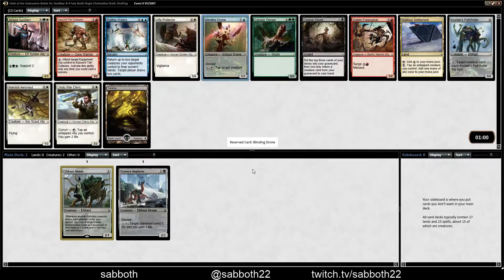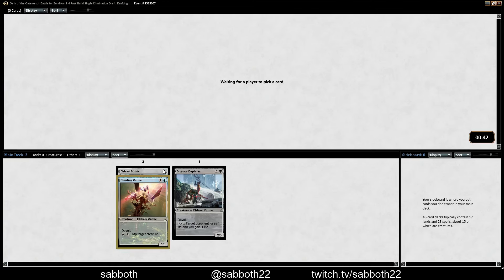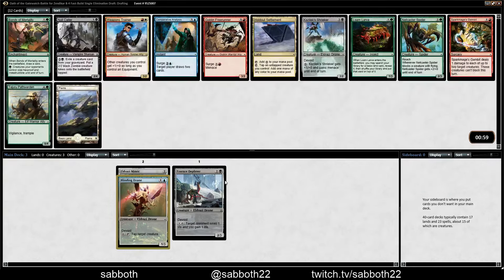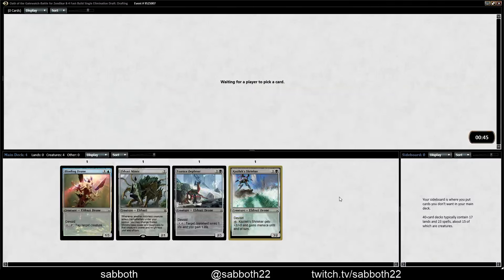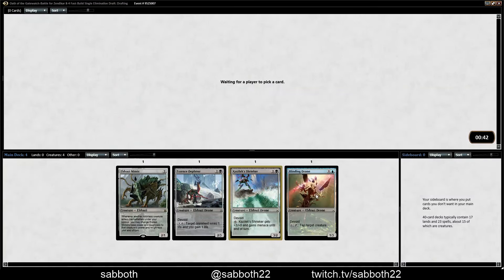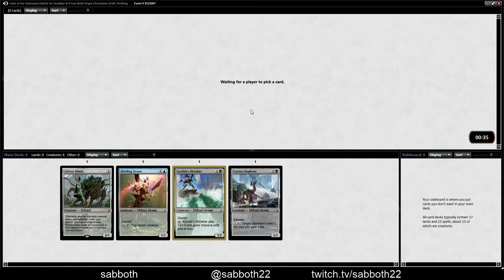Alright, Blinding Drone. Setting ourselves up here to have a pretty good deck. Blinding Drone — we'll look for a lot of colorless sources. Of note is that there are not so many black cards here — there's zero. Corpse Churn doesn't really qualify as one of the first five picks; you don't really pick Corpse Churn.